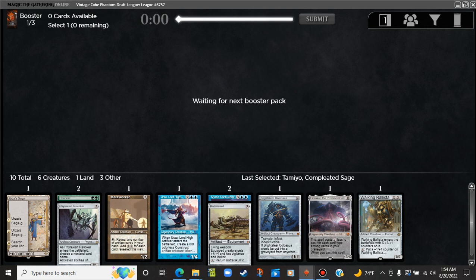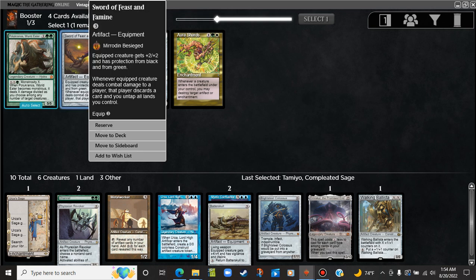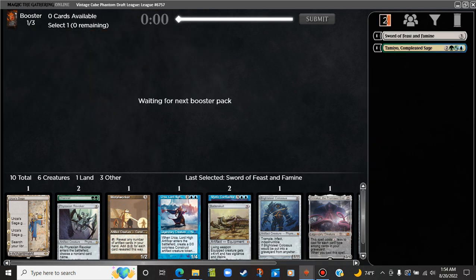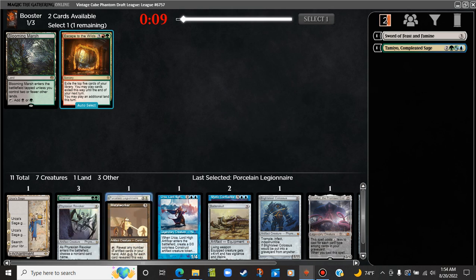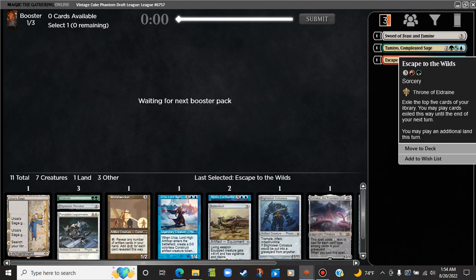This first pack was a little boring but it wasn't bad. Now it's sword or crap here. I guess we will take the sword for the sideboard — I don't really know if we're gonna play it. It's okay with Urza's Saga, Metalworker, stuff like that. Sling-Gang Lieutenant, we'll take that. Escape to the Wilds — this card's actually really good, you just get to play the five cards.